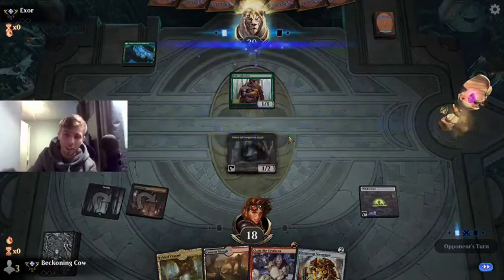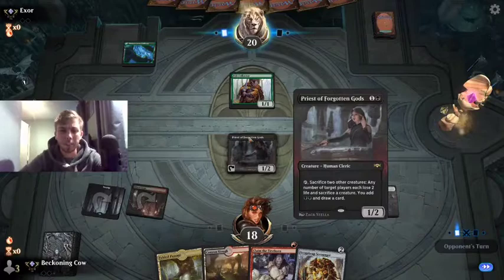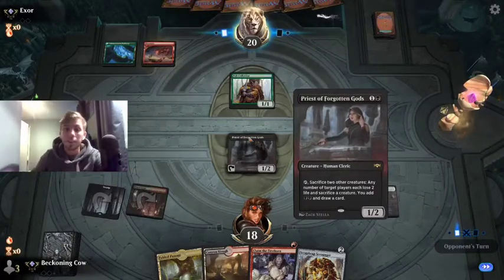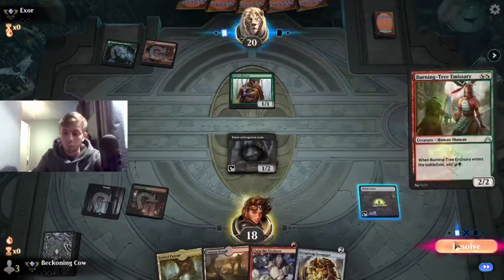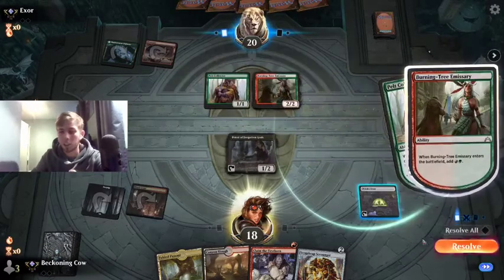If he's got a Bonecrusher Giant, I'm not exactly sure what the Gruul decks play these days. But if he's got a Bonecrusher Giant, we're covered. I hate Burning Tree Emissary turn 2 - it's just such a powerful card.